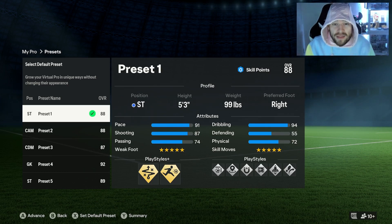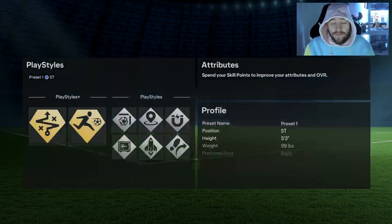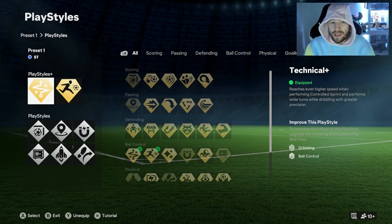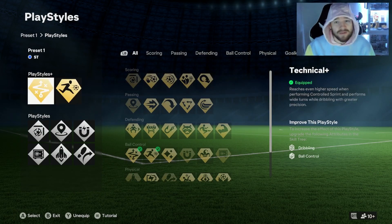We are playing 99. We've got 91 pace, 87 shooting, 94 dribbling. And this build feels insane in game. And the one thing I will say, you're going to win penalties every day of the week with this build. Technical plus, Rapid plus — spoke about them loads. They are the two best play styles on this build.